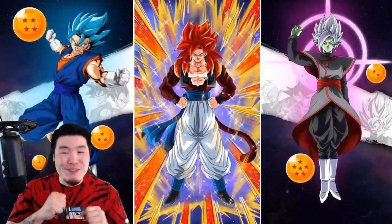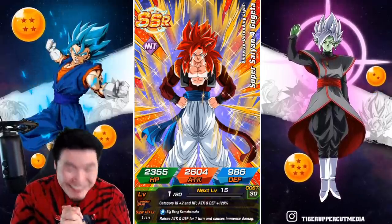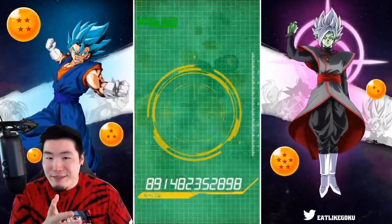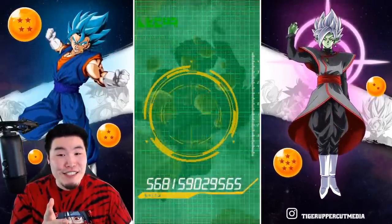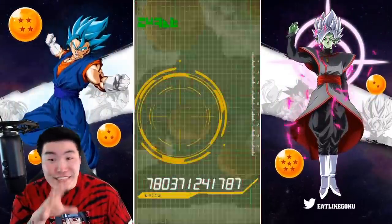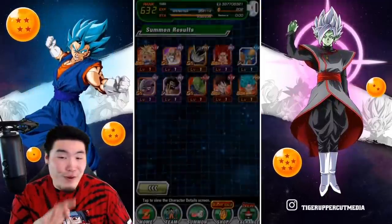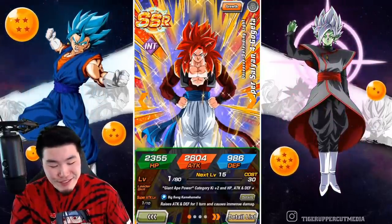There he is. First dupe! Yes! That's awesome, that is amazing. And we still got at least one more SSR — we got the Super Saiyan God animation, so maybe a Gohan as well. That would be like the icing on the cake. We got a Fasha, and a Goku. So four SSRs in that multi and my first Gogeta dupe!